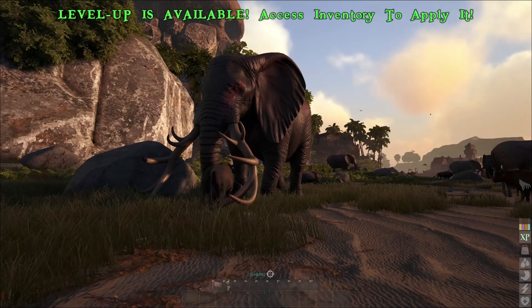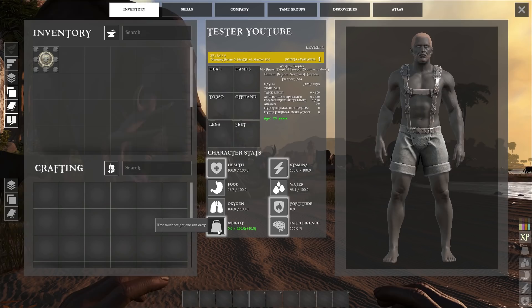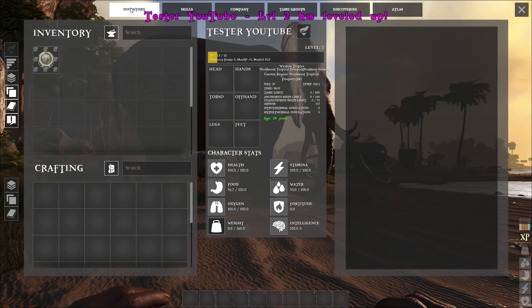Let's look at the level up system. To actually get the level up itself, you do need to level one of these things. So you can level health, stamina, fortitude, intelligence, or weight. Weight is what I'm going to recommend early game. The reason for that is you do need to carry a lot of stuff — you're going to be gathering a lot of resources early game.